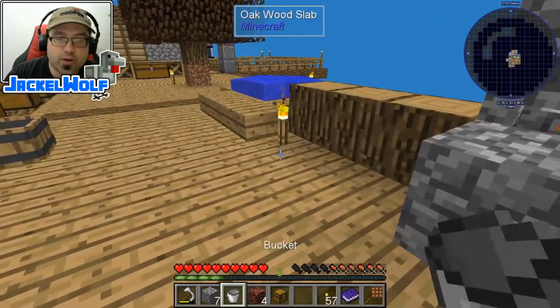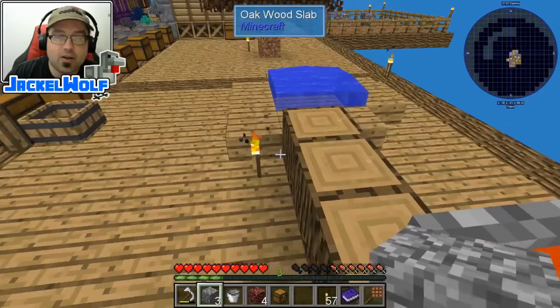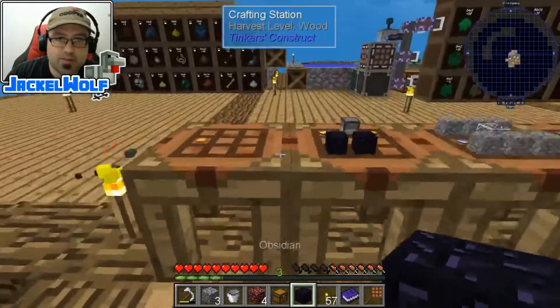First off, we're going to need to make ourselves some obsidian. To make obsidian, we simply need some lava, any cauldron, and a little bit of water, which we're going to add right here. And there we go. There is our piece of obsidian.